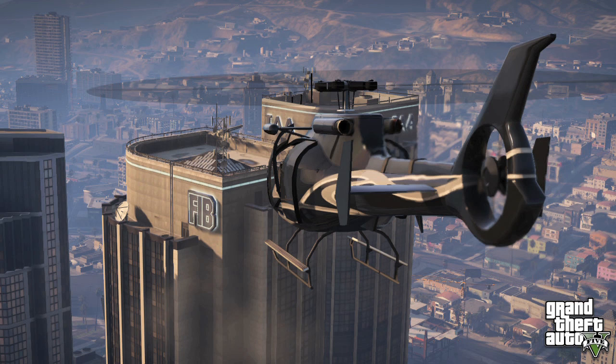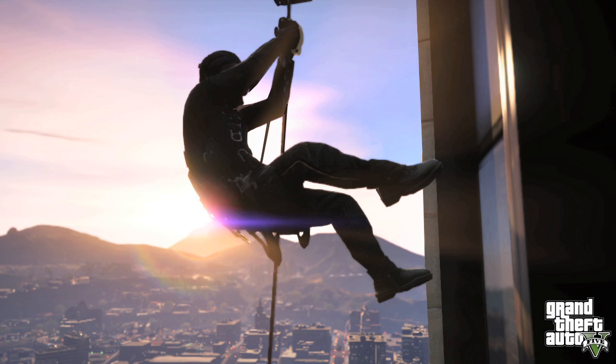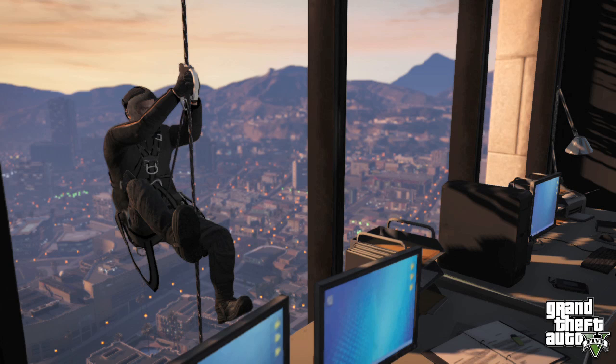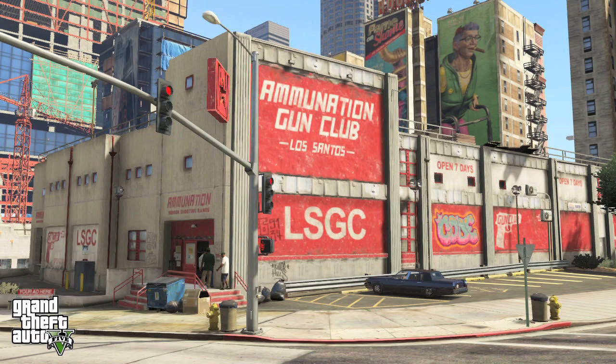Nestled side by side are the FIB and IAA buildings — GTA 5's version of the FBI and CIA — where we see Michael abseiling to rescue a key hostage from the IAA during a key mission, as detailed during Game Informer's demo of the game. And don't miss the under-construction Mile High Club next to the giant Amunation, also with its own helipad.